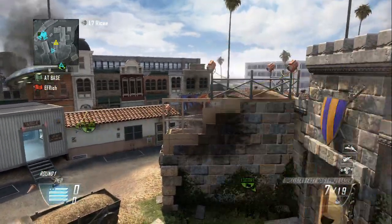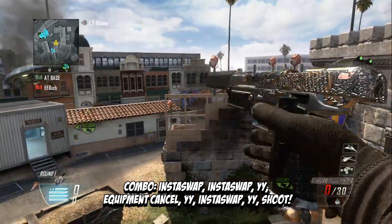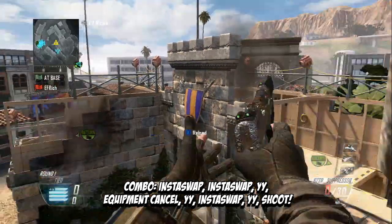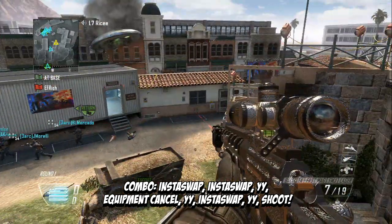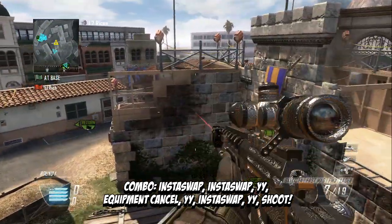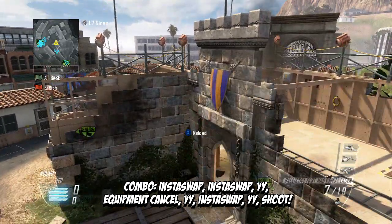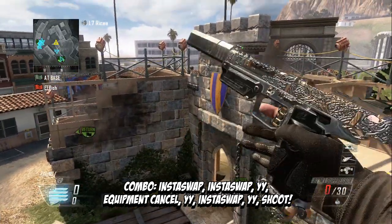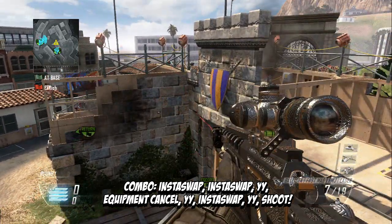You want to shoot all your bullets out with your B23Rs, then instant swap with your Semtex, and then instant swap back. You're gonna NSL to the right, instant swap, and swap back. Afterwards, when you're back, all your bullets will be out, so you want to YY really fast — if you do it too slow it might switch back to your sniper.